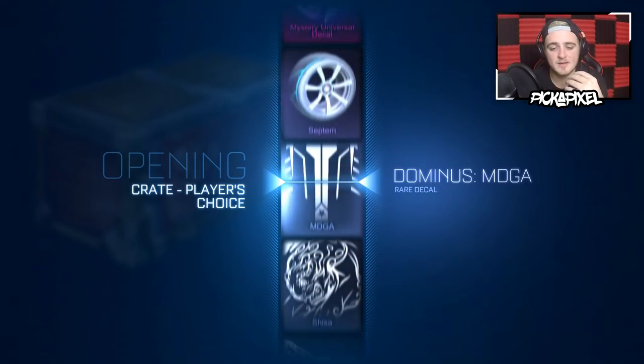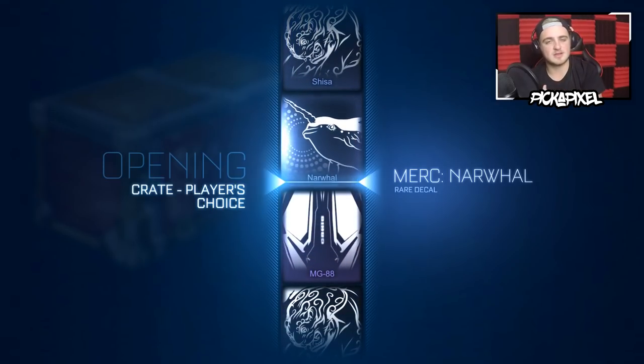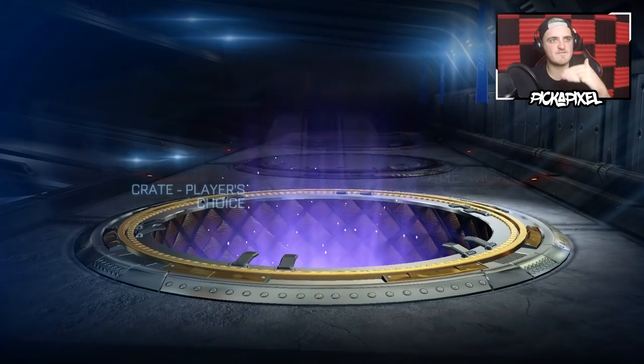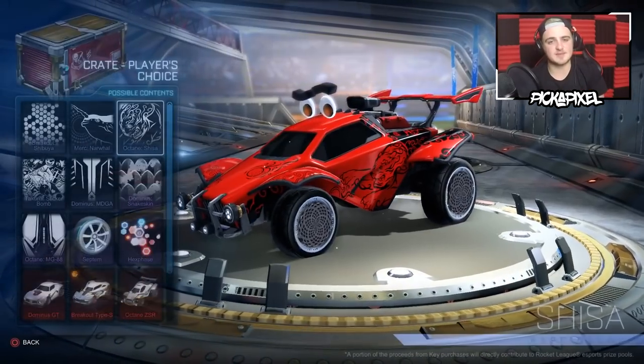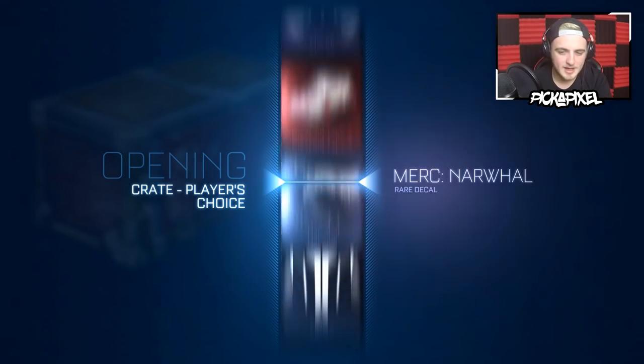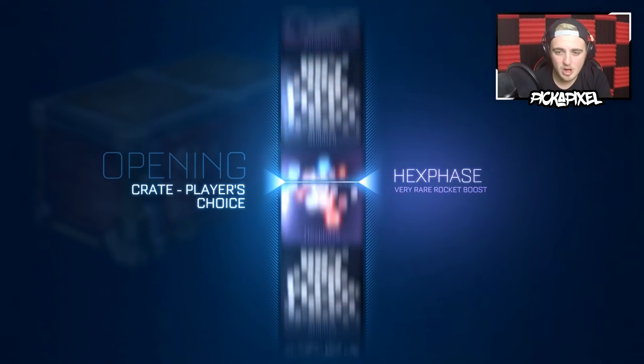It feels like a new crate but it's not. We got a painted wheel of the new wheel, and the fact we got a Draco within a player's choice crate first up is amazing. That's something we could only have done very recently, whereas Zombas have been in this crate since it came out. If they were white, I would have spoiled that — probably — in the thumbnail and title.